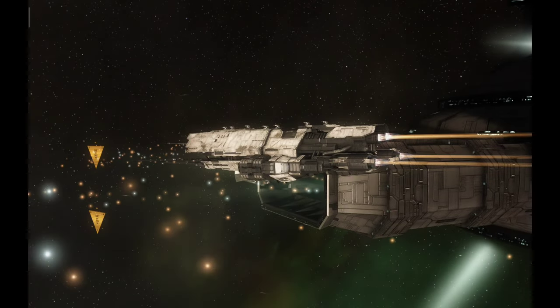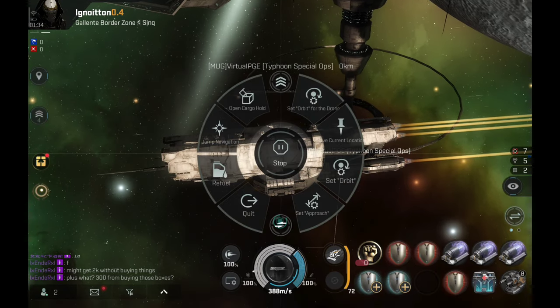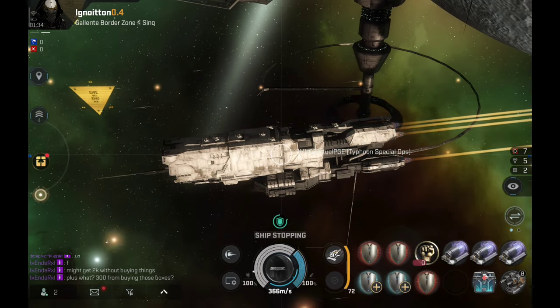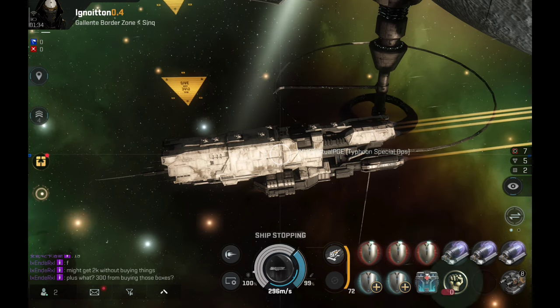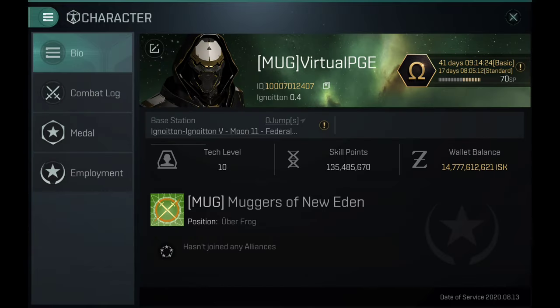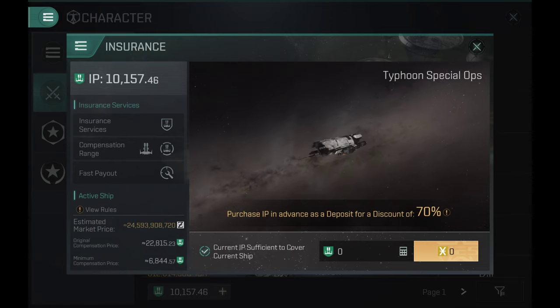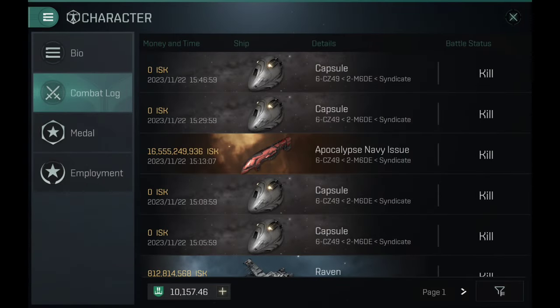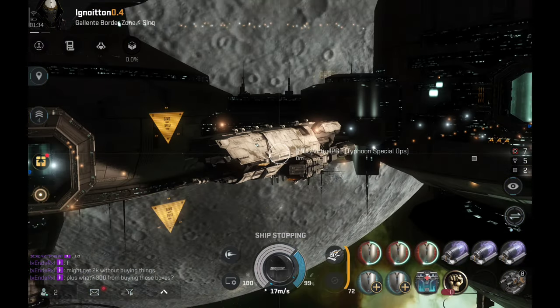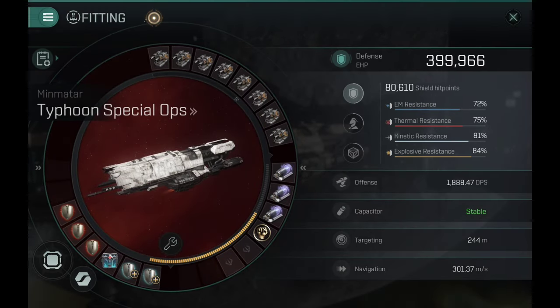Oh right, I said I'd do the insurance. Let's play a game — guess the insurance price. How much does this thing actually cost? Let me show you. 24.5 billion. Nope. That's a huge nope right there. That's a lot of risk.